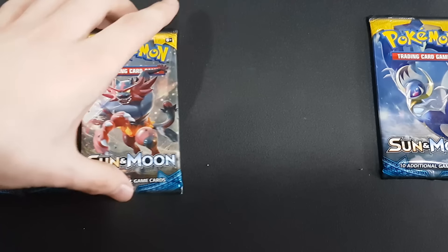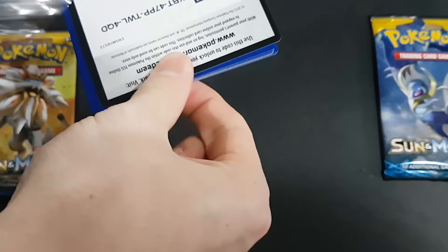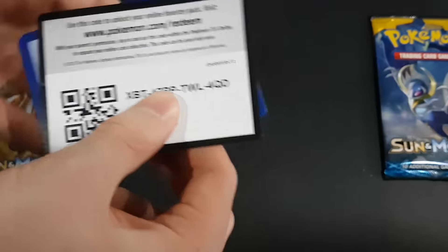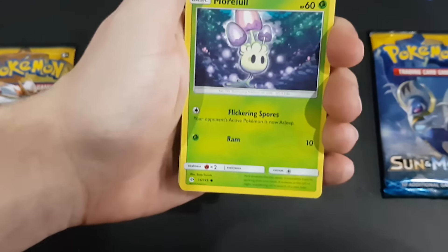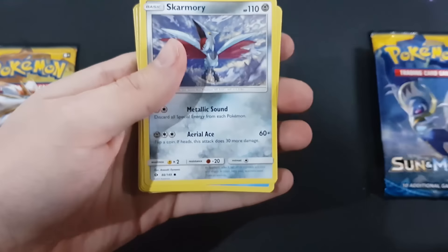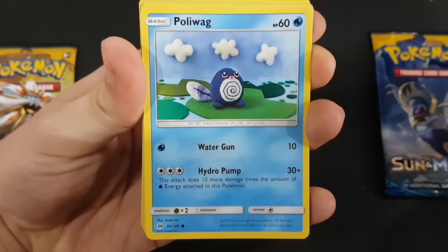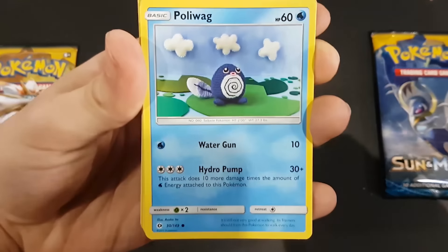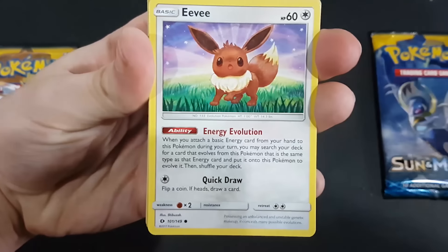Alright, next up we're gonna go with Cinerall pack. It's so hard to open packs sometimes. Online code for you guys - if anything good, do let us know in the comments. So we have a Morelull. I have no idea - I've actually never caught one of them in Sun and Moon. Cool looking Skarmory. Aw, that's so cute - reminds me of Yarn Yoshi. Yarn Poliwag! Haunted Ghast. These art styles for the Sun and Moon cards are really nice.